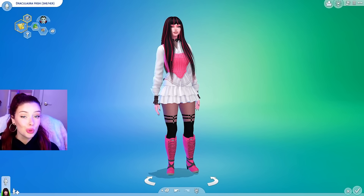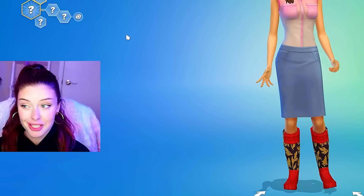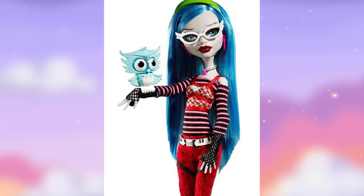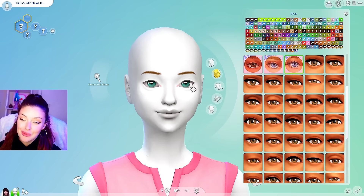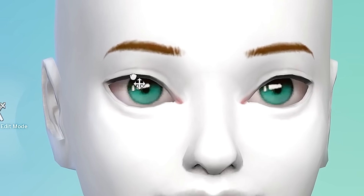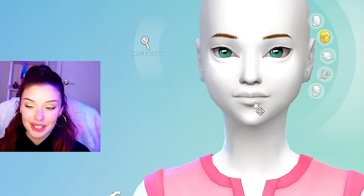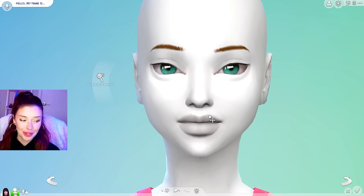We're going to move on to Ghoulia Yelps. Ghoulia was not in the tiny home video, but a lot of you were requesting her. Ghoulia is a zombie — she's super smart, meant to be one of the smartest of all the dolls. She's a little bit shy but super friendly. She loves comic books, reading, writing, and drawing. All of these dolls have such unique looks, and I love making these kinds of Sims in The Sims 4.